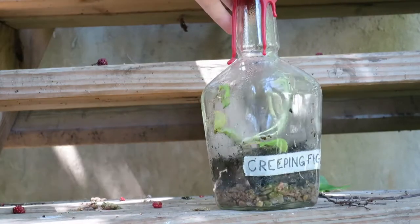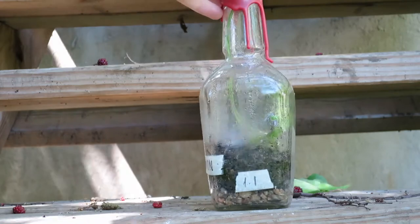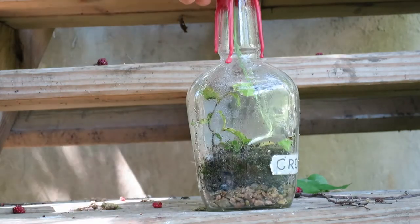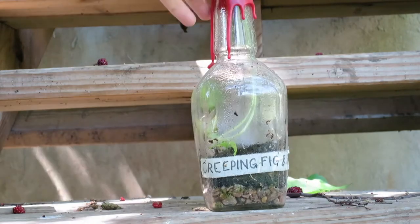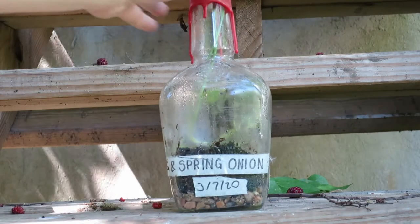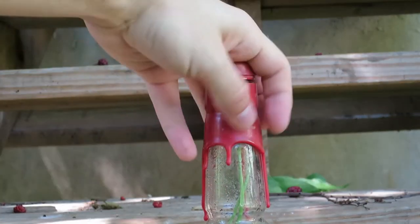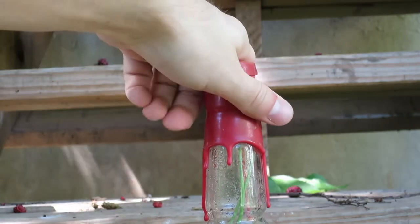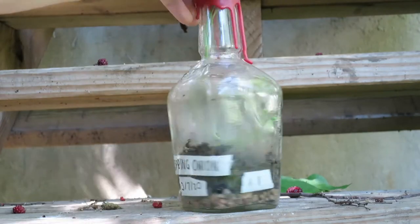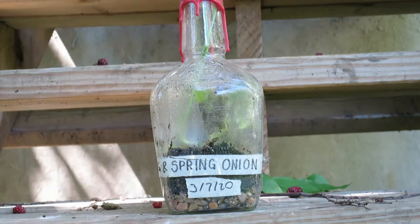Creeping fig is still alive, doing better than a lot of the others in this generation. The onion is doing all right but it doesn't seem to be really growing anymore, which is interesting — I wonder if it's able to arrest its growth when it realizes it can't expand. Or maybe there's just a whole wad of it up in the lid that I just can't see. Everything's still alive; it's been over a month in there.